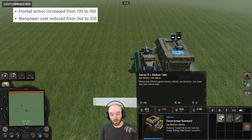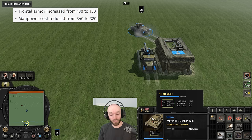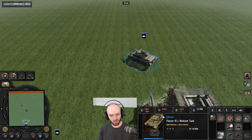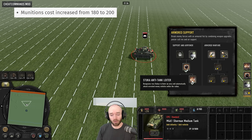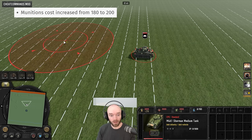The Panzer 3 has received some buffs. First, it's 20 manpower cheaper to buy. It also has more frontal armor now — up to 150 — which is only 20 less frontal armor than the Panzer 4. It still has quite weak side armor, but that's pretty beefy on the front and is going to help it a lot. In most tank matchups, a lot of tanks that might previously get one penetration at far range will now bounce a decent number of shots off the Panzer 3's front.